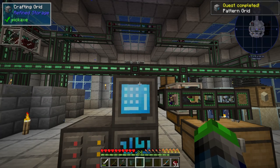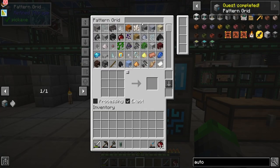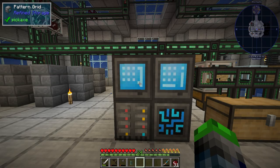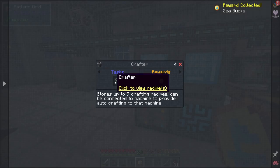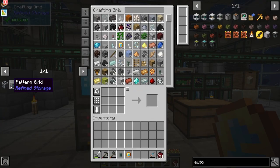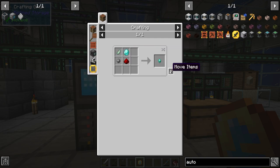Alright, so we got the pattern grid here, everything is good to go. We're going to go ahead and put this guy right here. So all we do is we take our patterns and we put them here — bam. And so this will allow us to create the patterns for the crafters. It's kind of weird that they have you make that before you make the crafters.